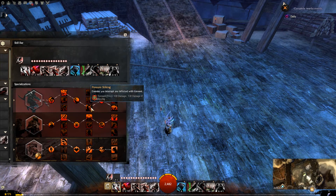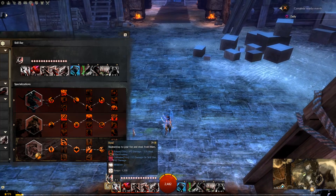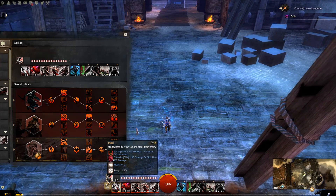For the next trait, Pressure Striking: enemies you interrupt are inflicted with Torment. Sometimes in the middle of combat you will interrupt the enemy by stunning them, knocking them back, or using any crowd control skill. Whenever you do that, you will inflict the Torment Condition Damage to the target. The next one applies Confusion Condition Damage on the target via Steal, the F1 skill.